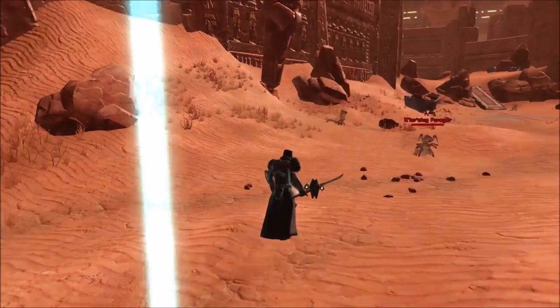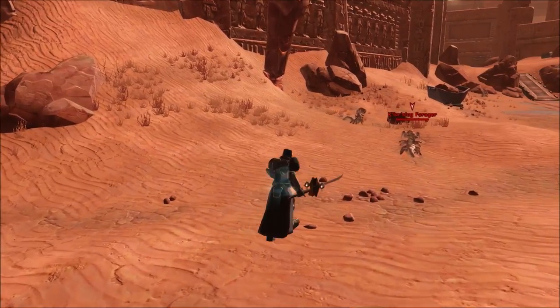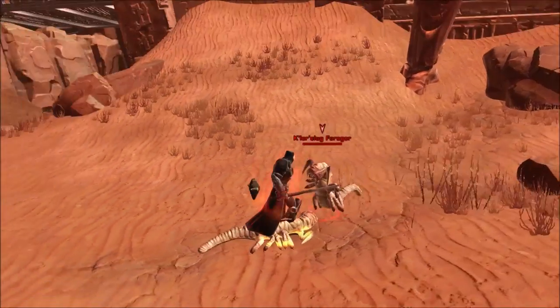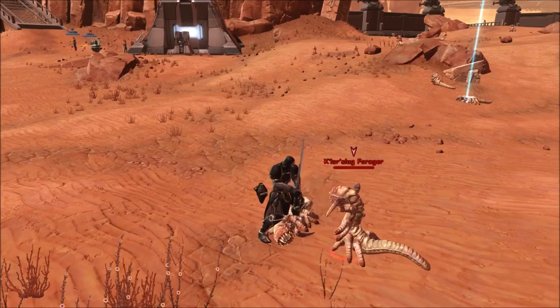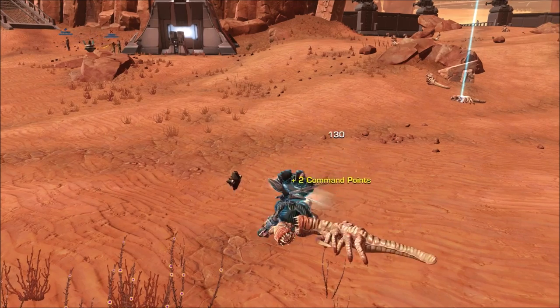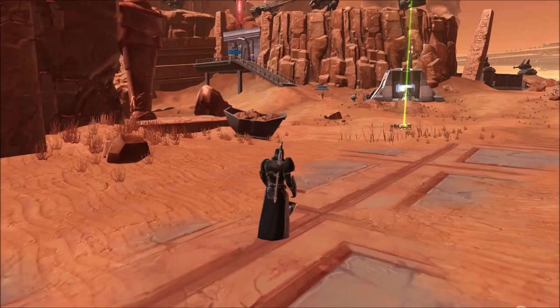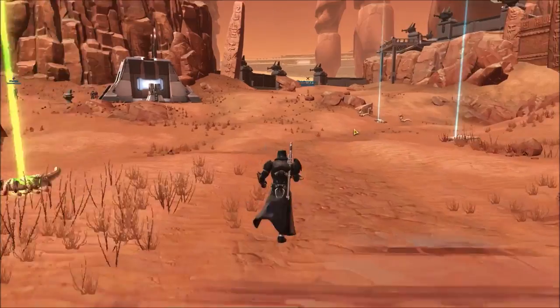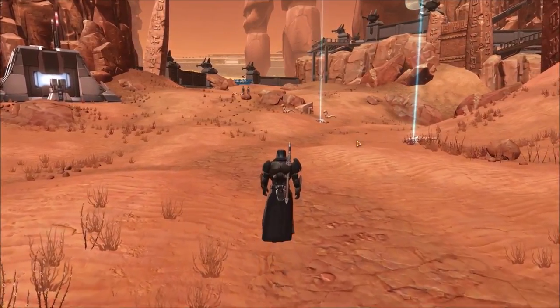I quite like this series because it's highlighting some really awesome designs in the game that are really affordable, so a lot of players will be able to get these. Keep in mind I'm looking at deals on the Harbinger server on the GTN. However, these deals are kind of normalized — you'll find this stuff on Red Eclipse, the Ebon Hawk, and the Shadowlands for very affordable prices, if not cheaper.